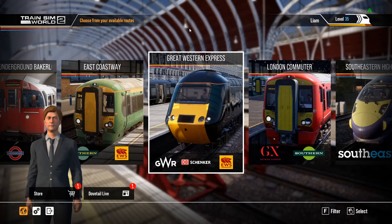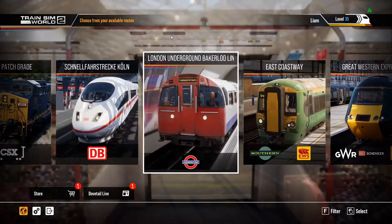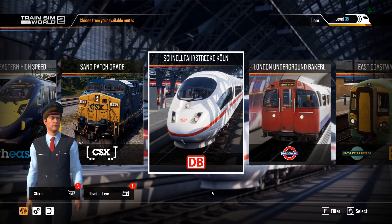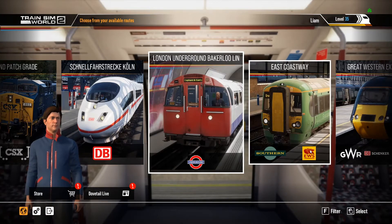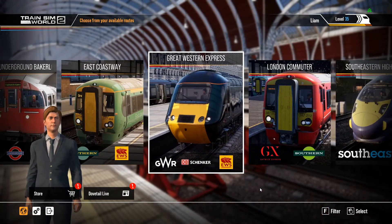This is basically an evolution of the franchise because Dovetail, the company that makes this game, have been producing quite a lot of simulation games and they've been working on the Train Simulator franchise for more than a decade. Since this is Train Sim World 2, these are the three standard routes you get: Sandpatch Gradient, the German route which I've weirdly never actually played, and of course the London Underground. I also have a couple of other routes, partly ones I've had from the past like Great Western Express and some new ones.